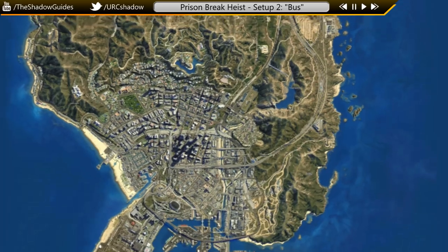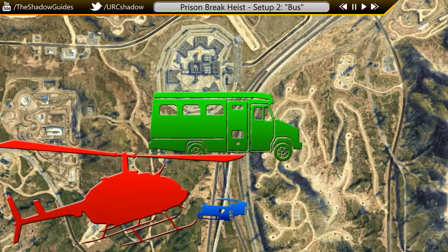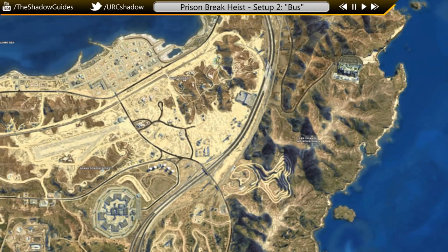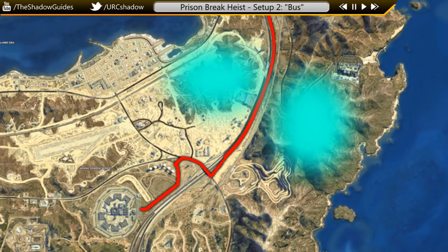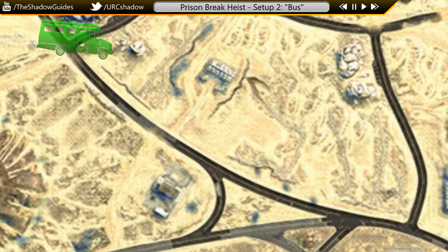You're going to be starting in Los Santos in your apartment. Your crew is going to make its way to the prison, and as you approach this point on the highway, the prison bus and its police escort including a helicopter will start to leave. The route in red is what the prison bus is going to take, and the areas marked in blue are where we can take the bus once we've hijacked it to lose the cops. I've highlighted two points along the route — Point A and Point B — that are ideal places to intercept and hijack the bus. Once hijacked and everyone has lost the cops, you'll need to take the bus to the nearby drop-off point.